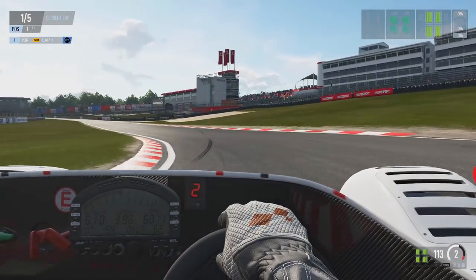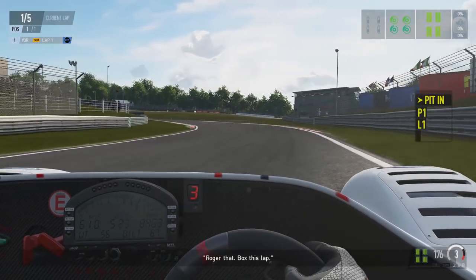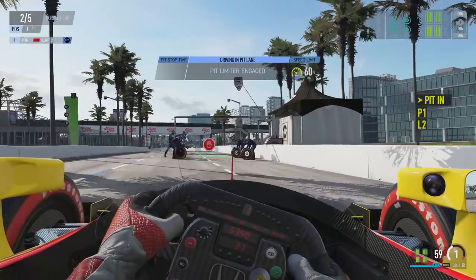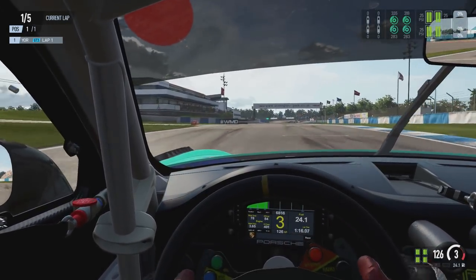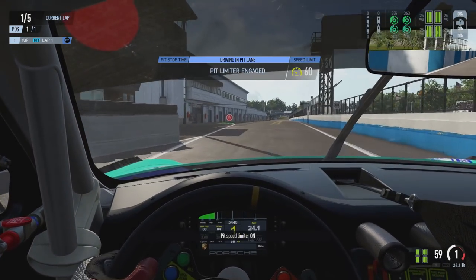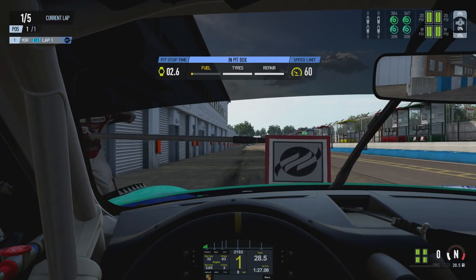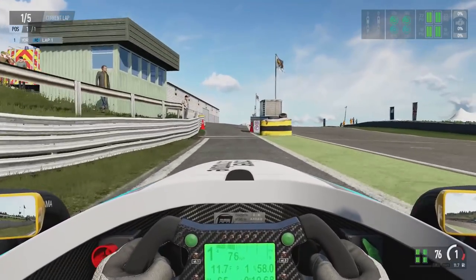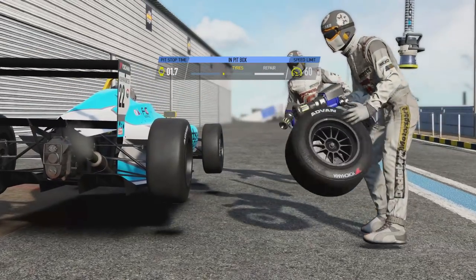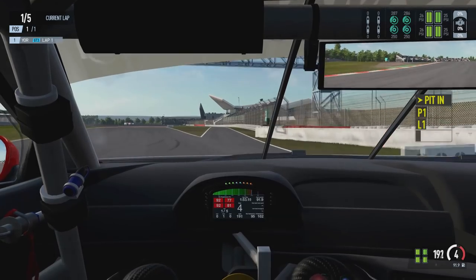There's a big advantage to requesting a pit stop before you come into the pit lane: the pit crew will acknowledge the request, go out into the pit lane, and be set up ready in your pit box when you arrive. If you don't request a pit stop in advance, the pit crew will only react when you enter the pit lane, which means — especially on tracks with short pit entry — your crew may not be ready when you stop in your box, costing you time. The more preparation time you give your crew, the quicker your pit stop will be.